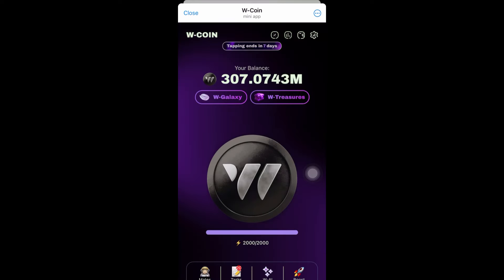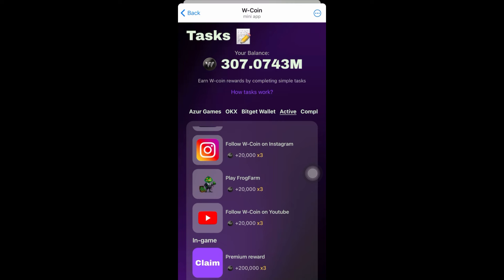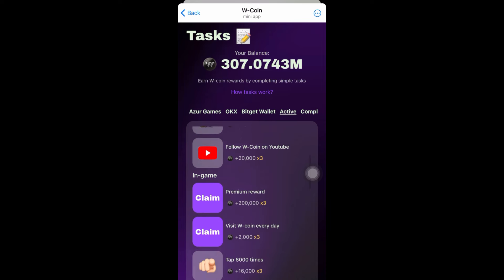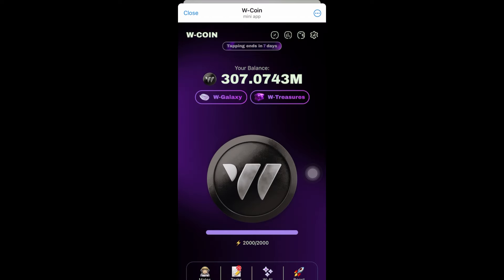These guys have just seven days left before the end of tapping and before the listing. That's the information and update on W Coin mining. If you enjoyed this video, like, subscribe, and turn on notifications. Keep completing tasks - you can see that for each task I complete I get 3x of my rewards because of the W Galaxy. That's the essence of the W Galaxy. Stay safe and peace out.